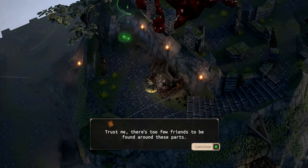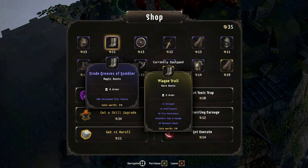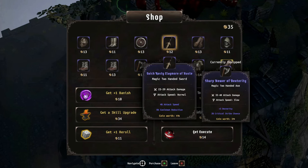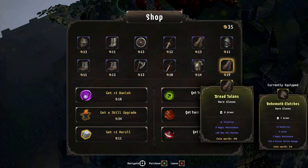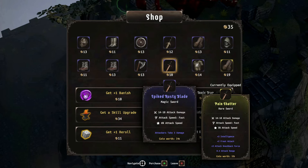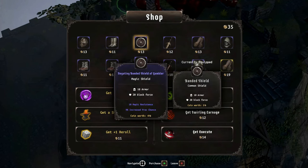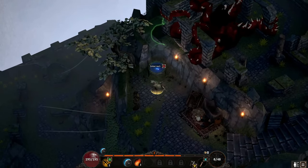A merchant appears: 'Would you be interested in looking at my wares? Trust me, there's too few friends to be found in these parts and I would never offer a bad deal to a friend.' Comparing everything to what I have right now - mine is better on most slots. The only thing I might get is 10 magic resistance. The shield looks better though - let's buy that and this one here.